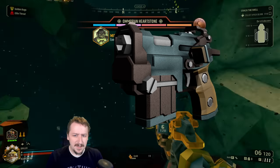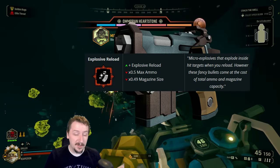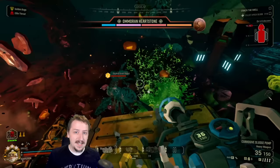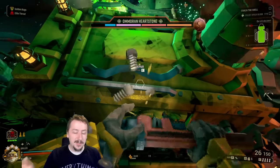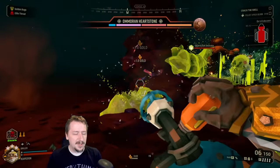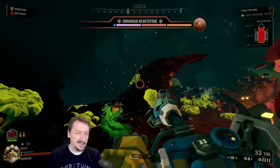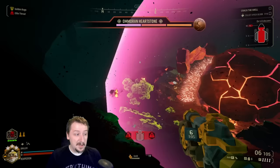Moving on to Driller secondaries — first up we have the Subata 120. This pistol has some interesting overclocks, and my pick for best overclock would go to Explosive Reload. What Explosive Reload does is give you embedded detonators — if you're familiar with Scout's embedded detonators it works the exact same way, just with Driller's pistol. You lose out on mag size and overall ammo by quite a bit, but every time you reload after shooting into an enemy, those detonators explode inside the enemy dealing really high damage. It lets you consistently clear big enemies fairly fast with Driller, which is really great on escort missions where you have all the flying rocks — Explosive Reload takes those out super fast.